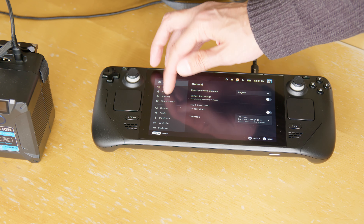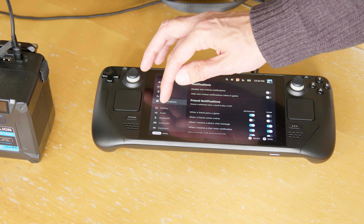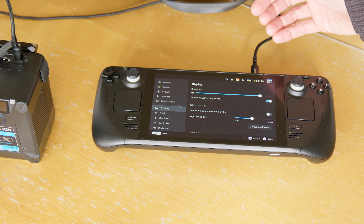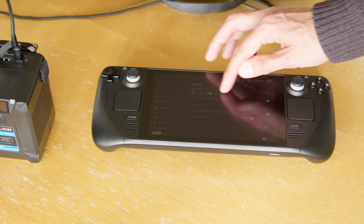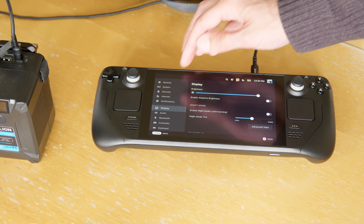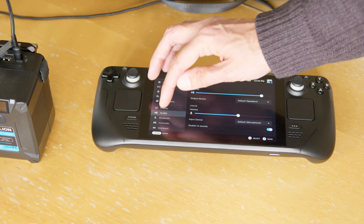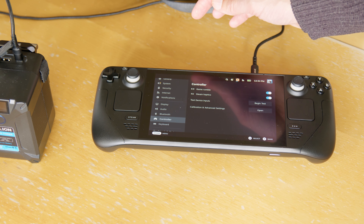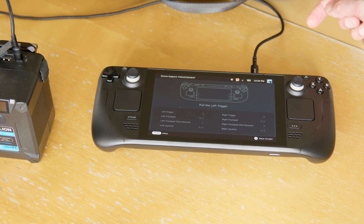Preferred language, security, notifications, display, brightness — maybe turn off enable adaptive brightness. Audio, volume, Bluetooth, controller. Test device inputs — begin test, let's play with that.